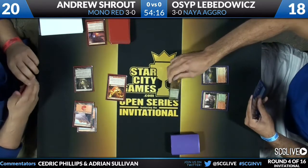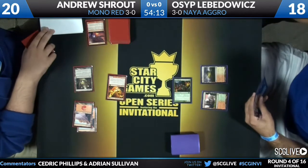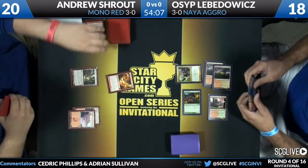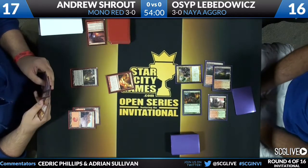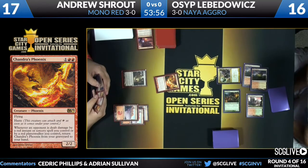Here comes Flinthoof Boar, this little piggy coming into the red zone, going to knock Shroud down to 17 because he doesn't have a Stomping Ground. Now there's a Loxodon Smiter, and Shroud will untap and draw. See what he finds — whether he's going to keep going to the sky or not. Osip is not to be overlooked here; seven power on the table. Andrew Shroud is already in a position where he's in real trouble in a race.